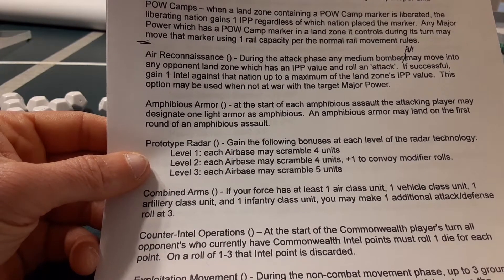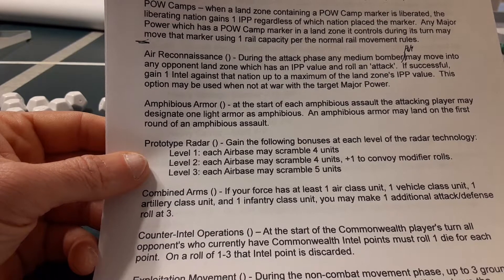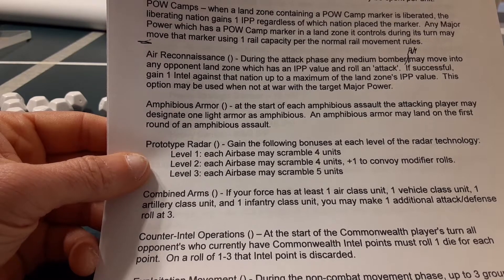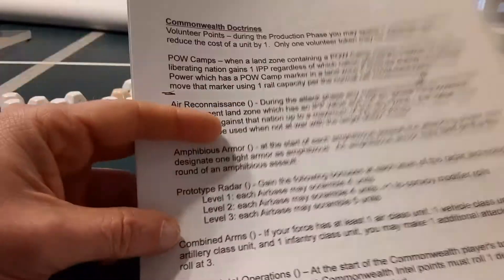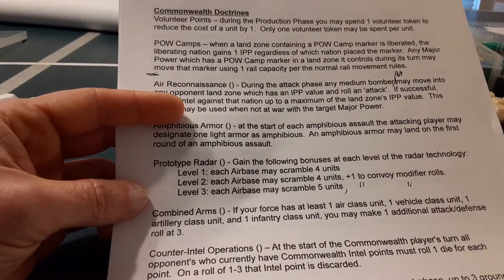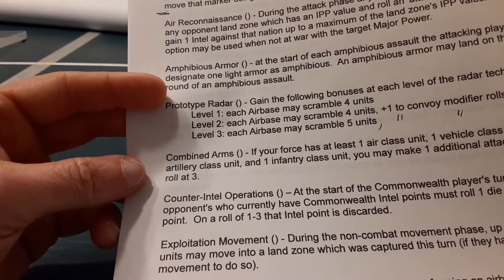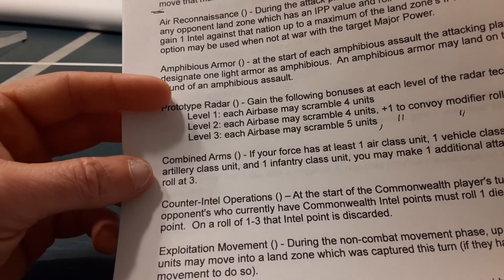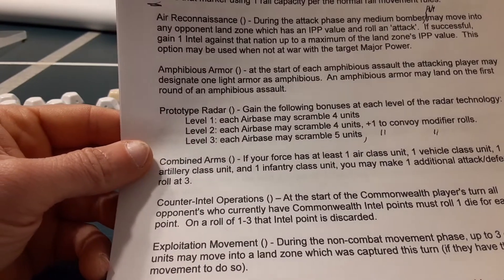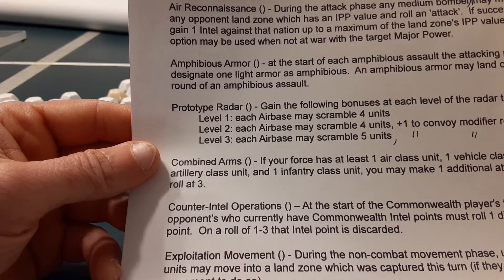Prototype Radar: gain the following bonuses at each level of the radar technology. Level one — each airbase may scramble four units. Level two — each airbase may scramble four units, plus one to convoy modifier rolls. Level three — each airbase may scramble five units, and also plus one to convoy modifier rolls. I'm not sold on that, but I like the concept of playing around with the tech tree a little with some of these nations and what they had going on research-wise leading up to and during the war.